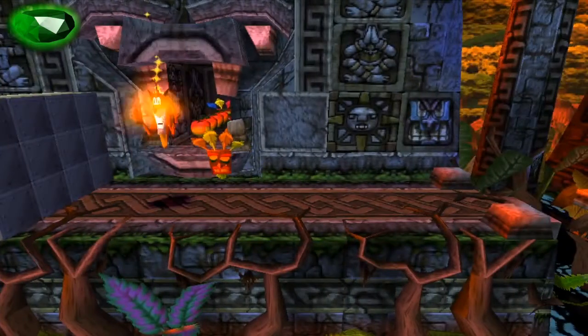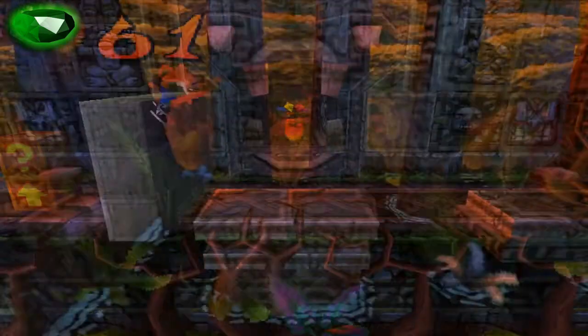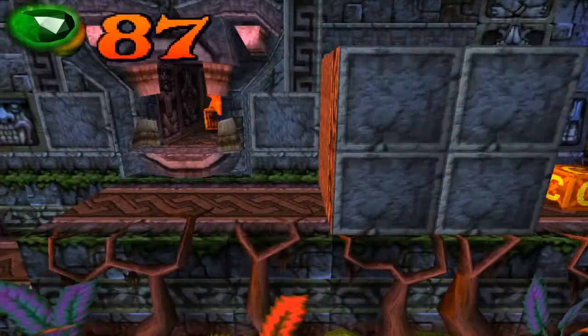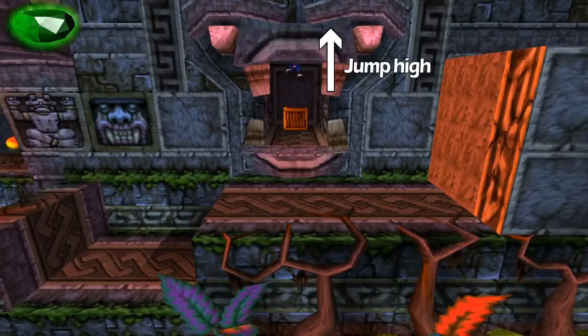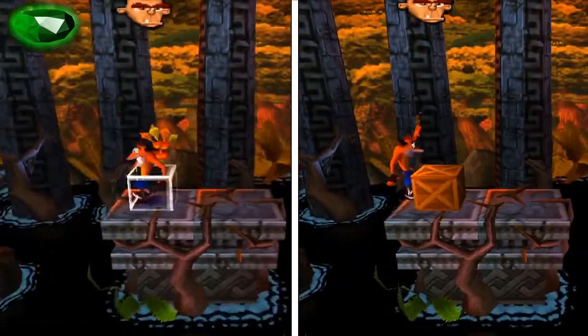The first gem you can get is the green gem, which you can find in the Lost City level on the second island. To get the green gem you'll need to break 25 crates. The first tricky thing during this level is that you'll need to jump high on the second bouncy crate, or the chest underneath the Brio token will not show up.